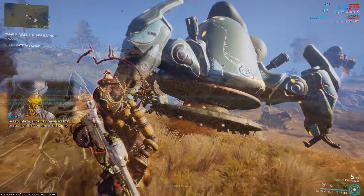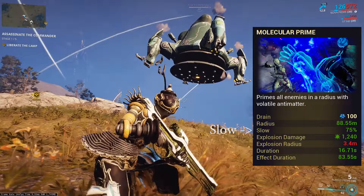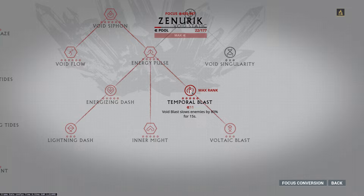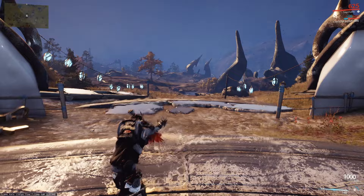A Warframe like Nova can use her four, Molecular Prime, to slow down the Thumper, which makes it easier to shoot the vents. However, if you have a little bit of focus investment in Zenerik, there's an easier solution. If you have Zenerik's Void Blast ability, Temporal Blast, unlocked, that's going to slow the Thumper down by 80% whenever you Void Blast. This is the Void Blast attack. So if you're like me and you want to do this solo, or you just don't want to be using Nova, using Zenerik with Void Blast is an excellent way to slow them down, and I highly recommend using it.